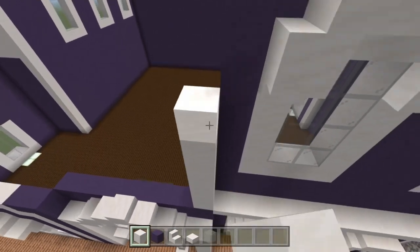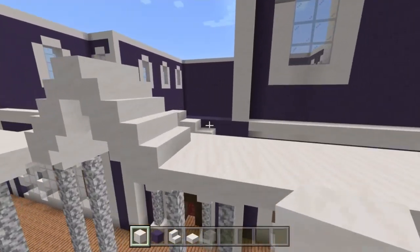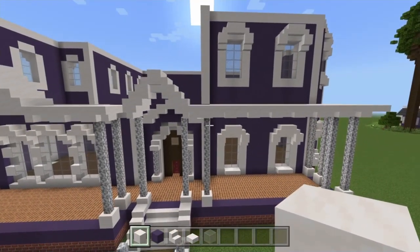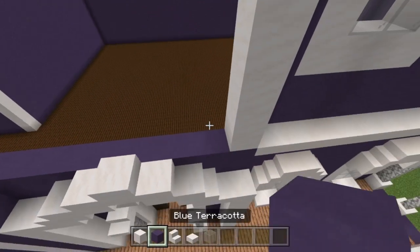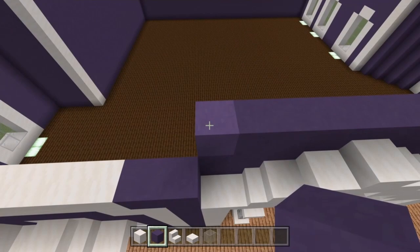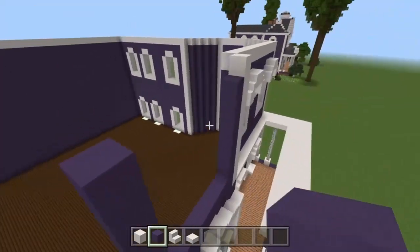The next thing is to build the pillar — don't worry about it not being below, this is a separate area. When we add the porch roof in part three, we'll fill over this area and you just won't notice there's no quartz below — it's kind of an optical illusion from certain angles. Now take the terracotta and get the windows to be at the same height — build up one, two blocks with blue all the way along and across this side.